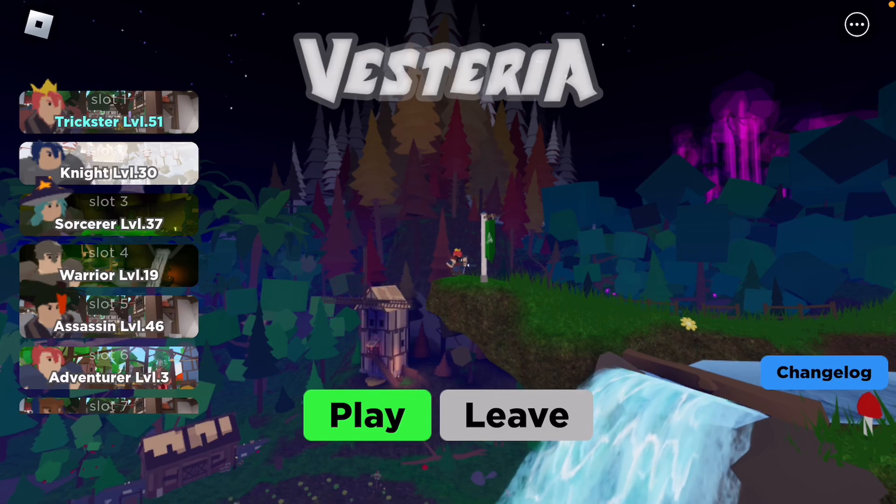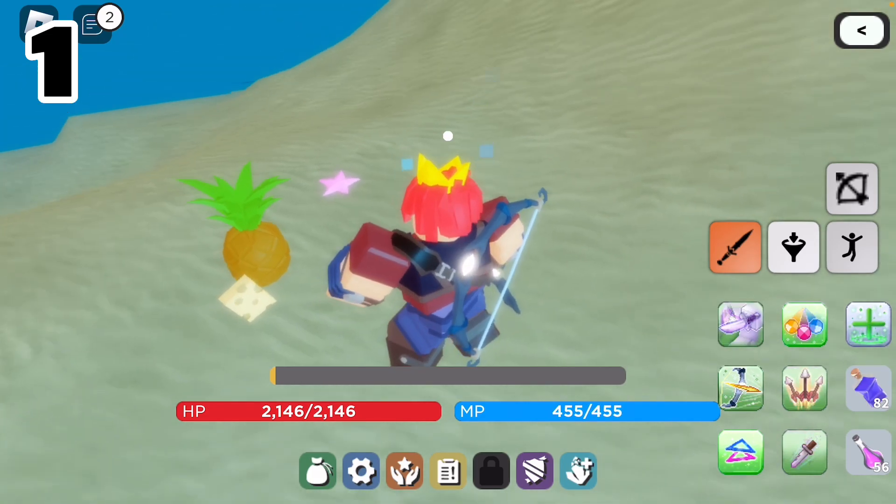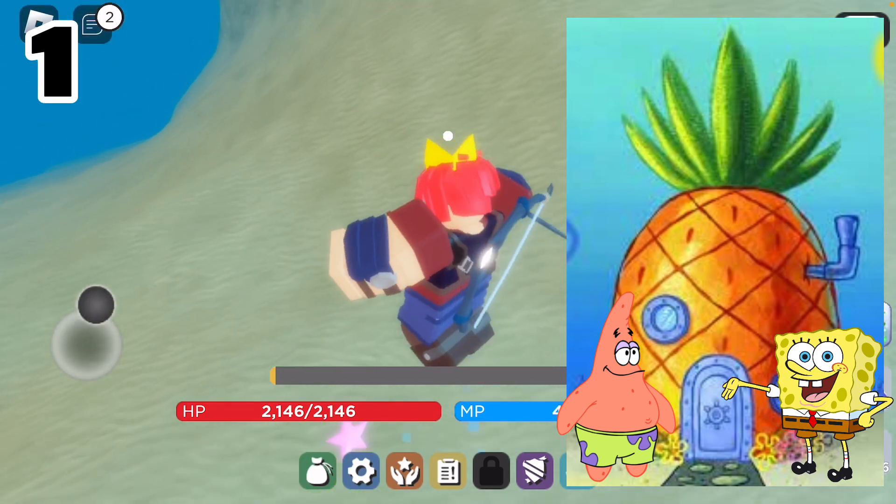Here are 12 things that you didn't know about the game Visteria. Starting off with this cool reference to SpongeBob located in Shrimp Rock Bottom. As you can see here, there's a pineapple and SpongeBob and Patrick, just like in the original show.